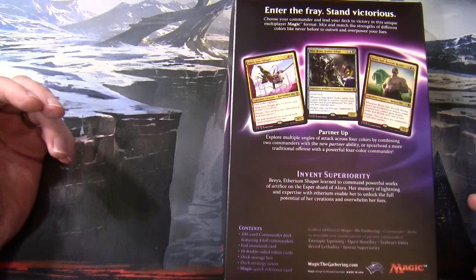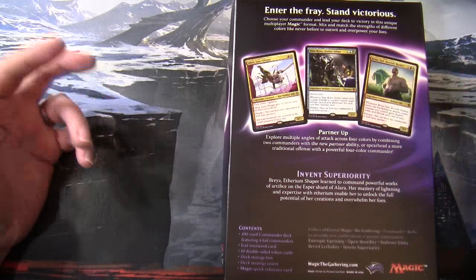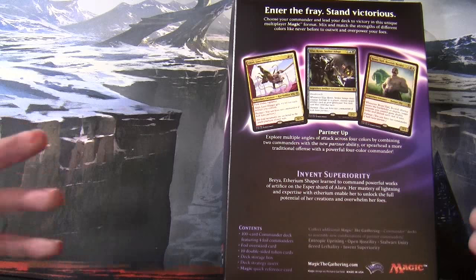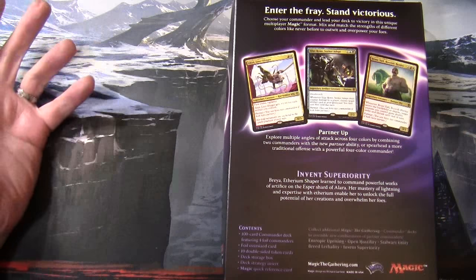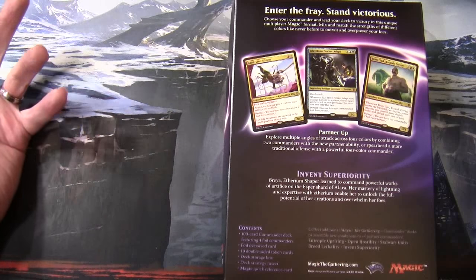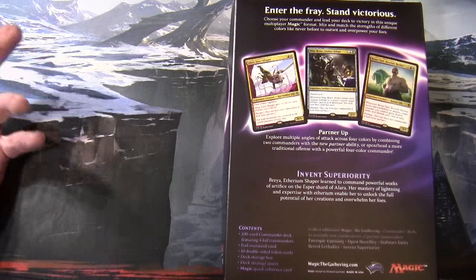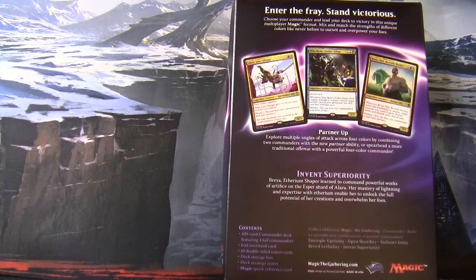In this deck, Akiri is red-white and Silas is blue-black, so those two can be partnered to give you red-white-blue-black. Or you can combine Bruise with Silas — again red-white-blue-black. Beyond the deck, you can use any of these commanders unpartnered: Akiri would be a red-white deck, Bruise also red-white, and Silas would be blue-black.